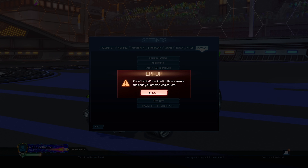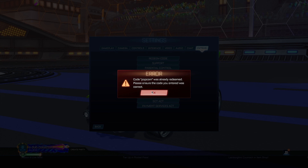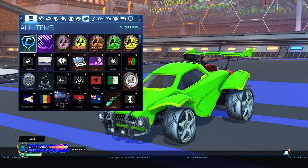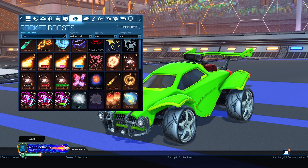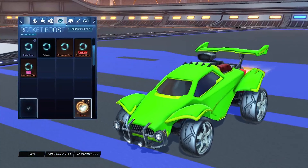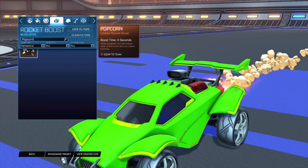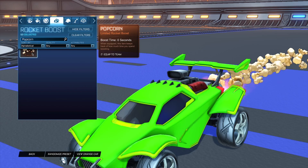Another code we can try is 'popcorn.' This is supposed to give you the popcorn decal — it says 'already redeemed.' Let's go ahead and take a look at the boost. When you're here, find your boost and look for the popcorn boost. This is the boost that you will get if you type in the code — it's just random popcorn coming out of your car, it's pretty cool.